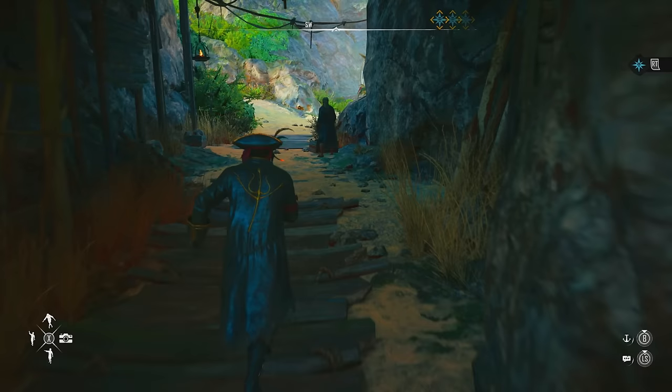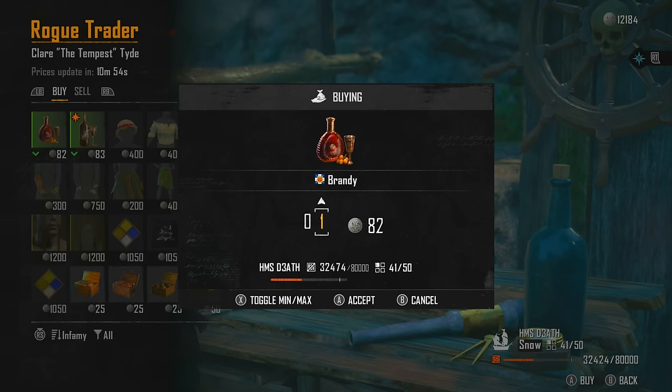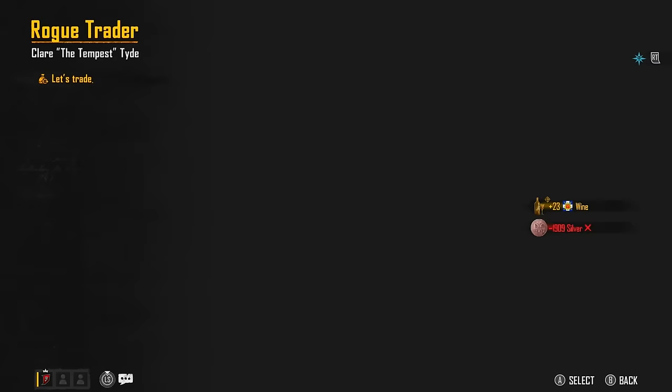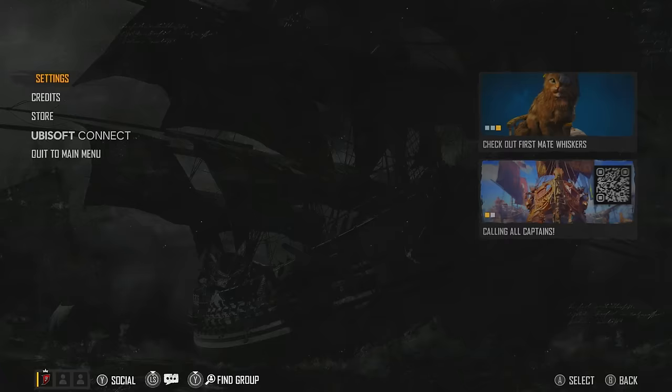They'll have a load more inventory yet again at a reduced price. So we got a load more brandy and a load of wine this time. You can literally rinse and repeat this — I'll do this one more time just so you can see.